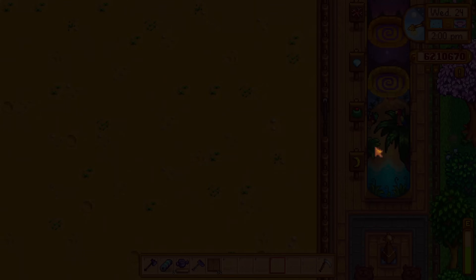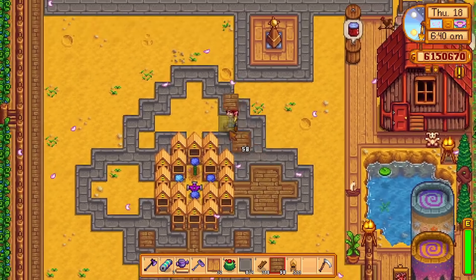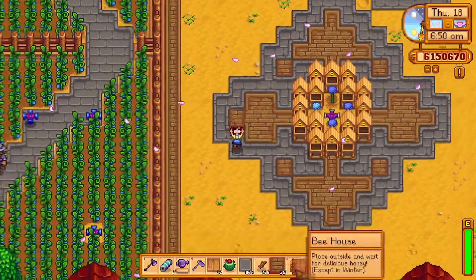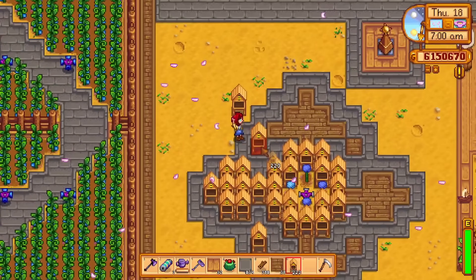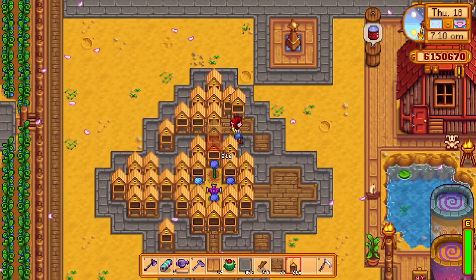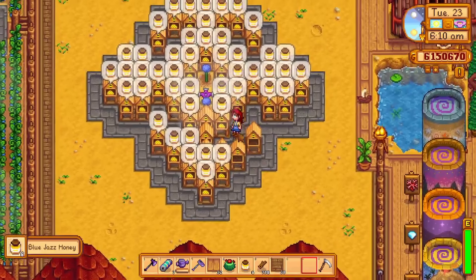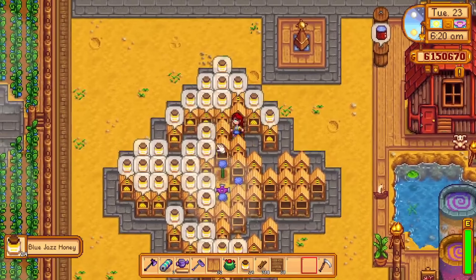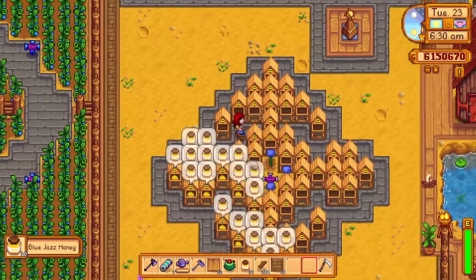I think flower honey is incredibly underrated. When you produce fairy rose honey and have the artisan profession, each serving of honey will sell for 900 gold, and your bee houses will produce flower honey every four days — making it basically a money printing machine. A bee house setup like this will maximize the amount of bees whilst looking aesthetically pleasing, and most importantly, preventing you from accidentally harvesting the flower. I can't remember how many times I've accidentally harvested the flower, turning my money printing machine into something pretty worthless — regular honey just doesn't cut it.